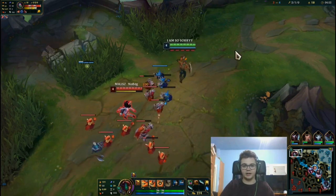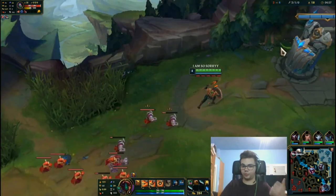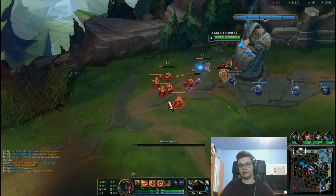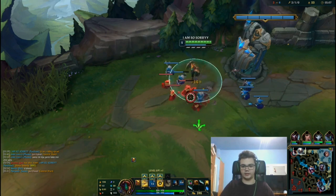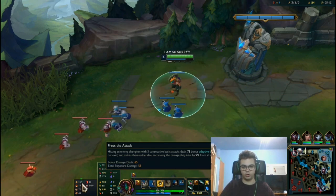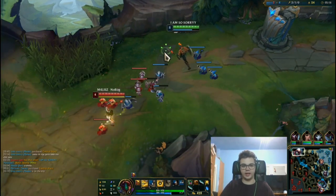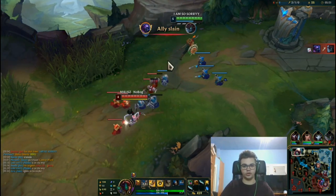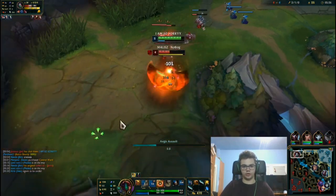Most bruisers will eventually beat you in extended fights, so with Press the Attack you have the burst for two quick engages. It also enhances damage from all sources, which means it will enhance Blade of the Ruined King and Eclipse. That's why I think it's actually stronger right now — it amplifies your active items significantly.